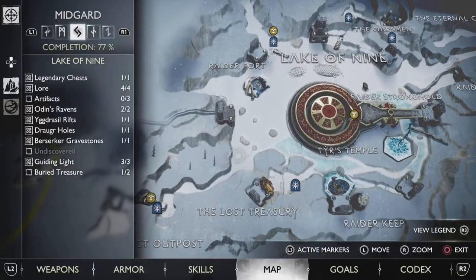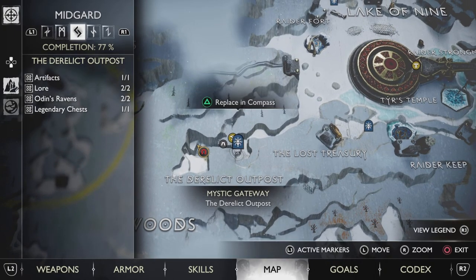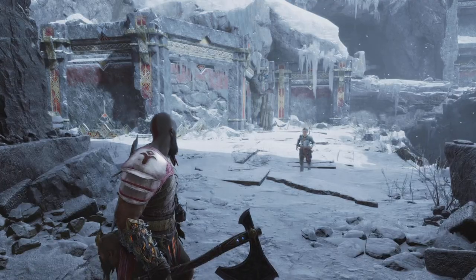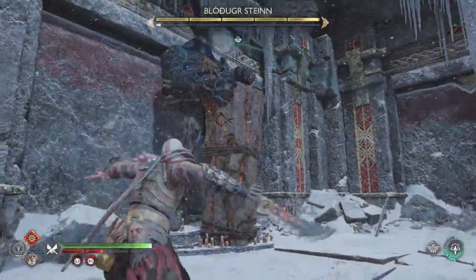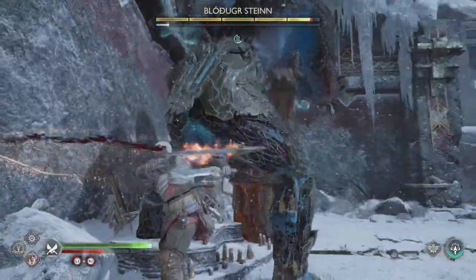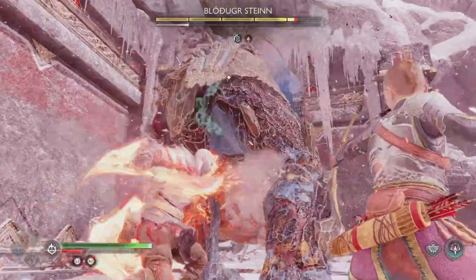Now that you got the relic, you want to not leave Midgard just yet. Head over to the relic outpost — this is where we're going to use the relic for the first time. You want to equip it and you're going to see the statue of a troll. You use the relic and it's going to come back to life, so you have to kill the troll. Make sure you collect the loot when you're done.